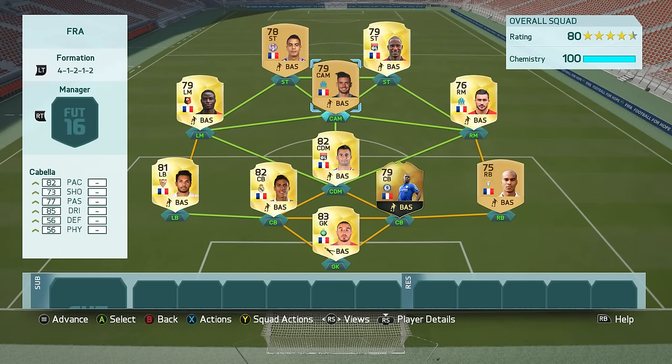He links up with the likes of Batshuayi and of course the godly striker that is Ben Yedder. However, when I usually come up against Remy Cabella he's playing in a full French side. As you can see by this team here, he's linked up with the likes of Bovu, Alessandrini, Ntep, and of course Ben Yedder once again — they truly are a great partnership.